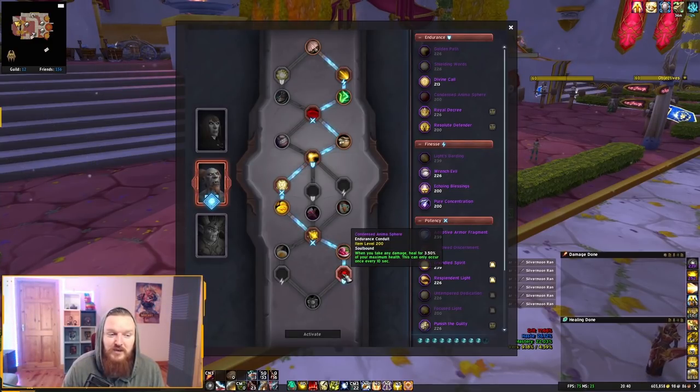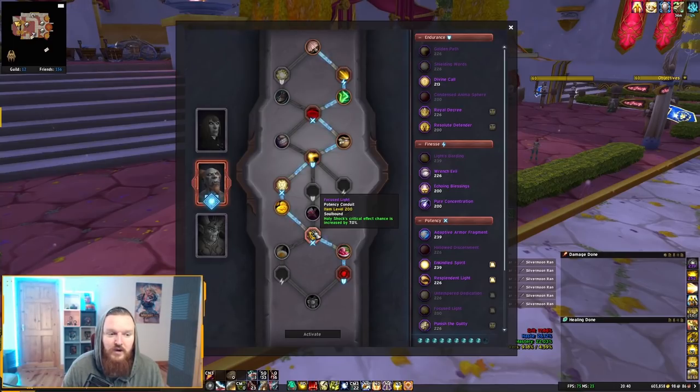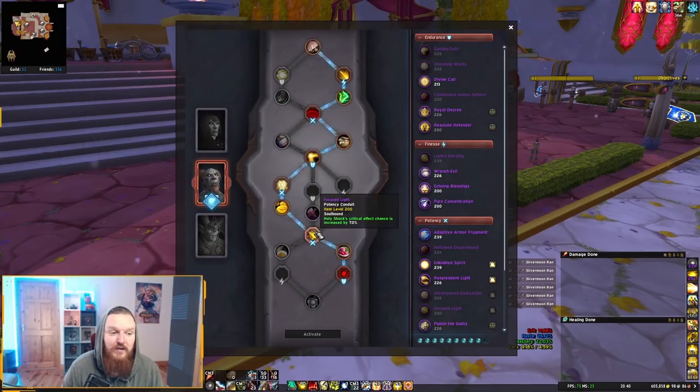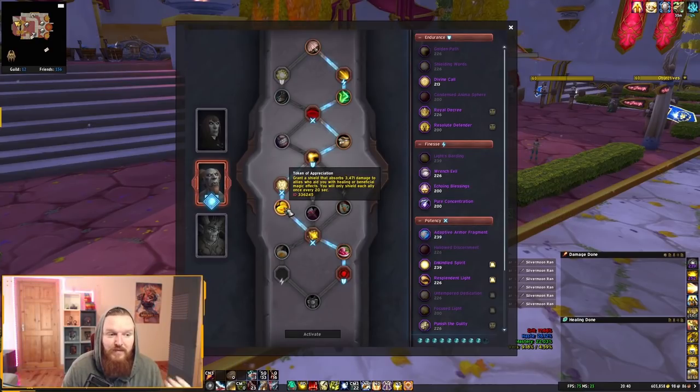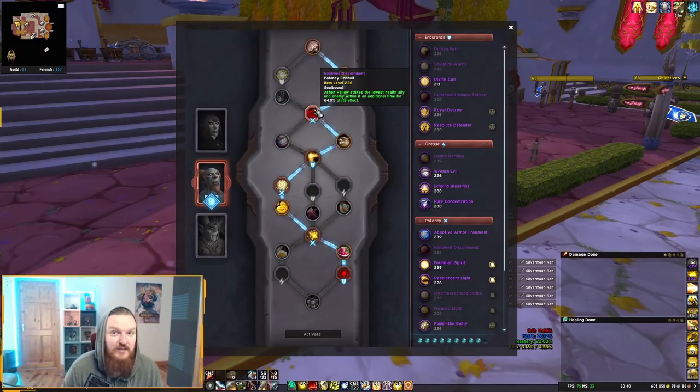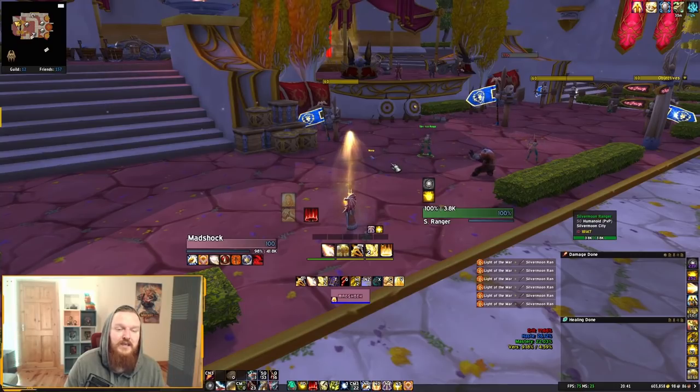For endurance conduits, a lot of people run Condensed Anima Sphere because it procs from Light of the Martyr damage, providing additional healing and survivability. Another strong option is Focused Light — Holy Shock critical effect chance increased by 7%. There's a debate whether it's better than Adaptive Armor Fragment, which increases intellect when healed by another player. In raid situations you can flip a coin or go by item level. You'll always want Token of Appreciation for raids. The other potency conduit is Hallowed Sermon, which works really well alongside Ashen Hallow.